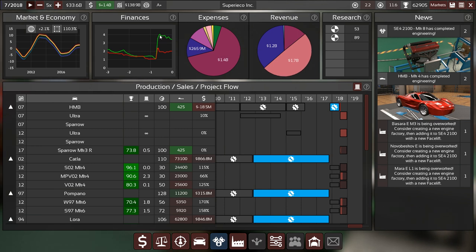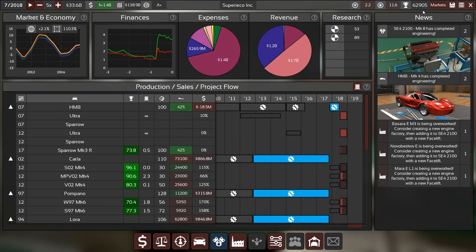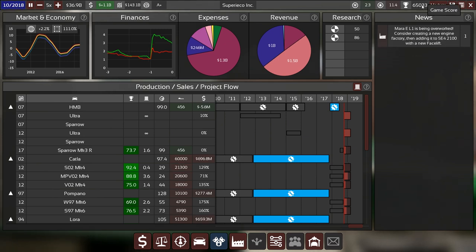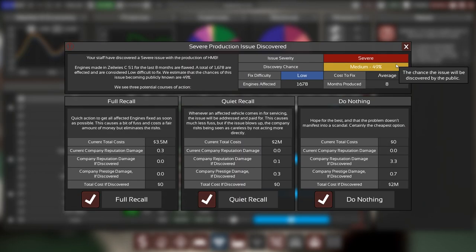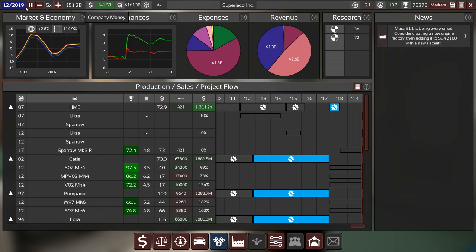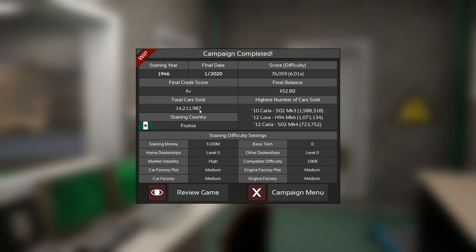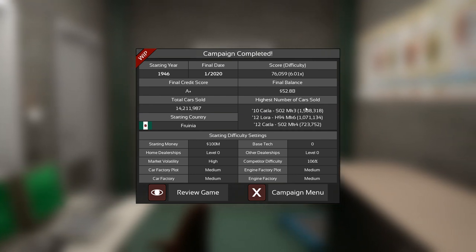Now we will be coasting to the end of the game — 1.4 billion per month in profits. Company valuation is probably going to top 150 billion at that point. Good score — not close to any best scores, but we weren't making a mass-market manufacturer, just a very specific one, so that's not too bad. And this is how it ends — oh, a severe quality issue in our Ultra? A full recall. Three million... on the last month. And there we have it — total cars sold: 14.2 million. The Delora was the winner, the Cattle did pretty well after we added massive factory capacity.